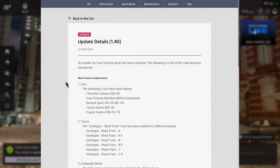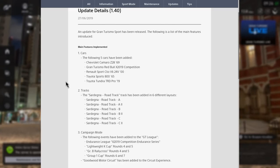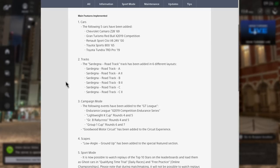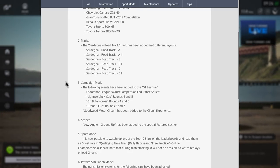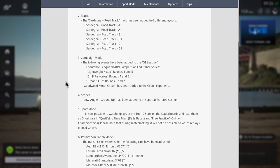Let's go into the full details of what's been included. As you can see on screen, we've got the five new cars along with the tracks that have been added, and we're going to have a look at those tracks in a little bit more detail after we've gone through this basic information.